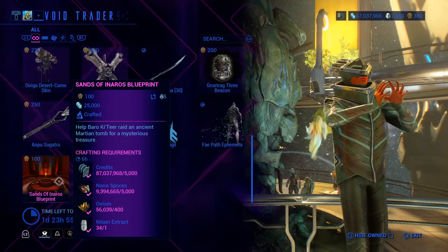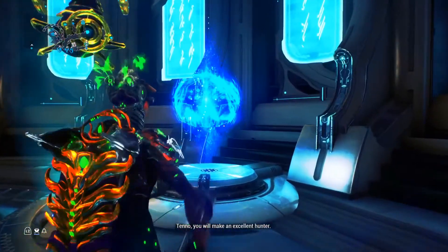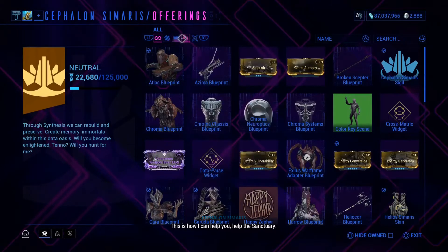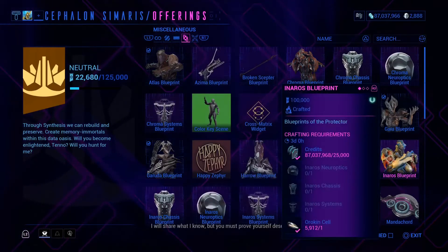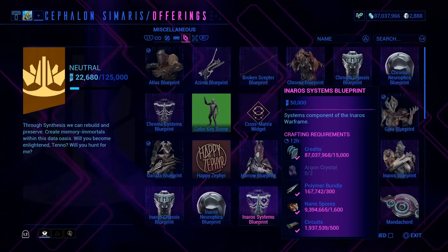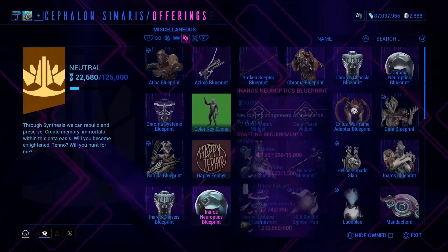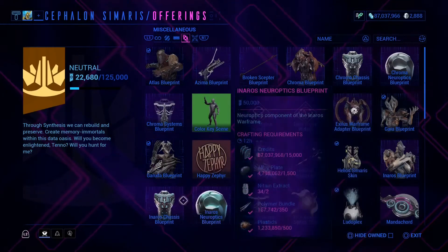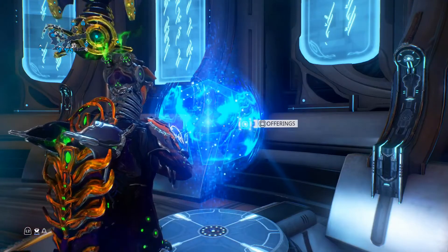That's all he has for PlayStation. As I always say in my videos for Baro Ki'Teer — when he returns, you don't have to do the Sands of Inaros blueprint just to get the Sands of Inaros quest. You might still have to do the blueprint though. And if you do sell your arch, you can get the parts from here, but you might need the blueprint. If you sell them, you can also get offerings from Cephalon Simaris.